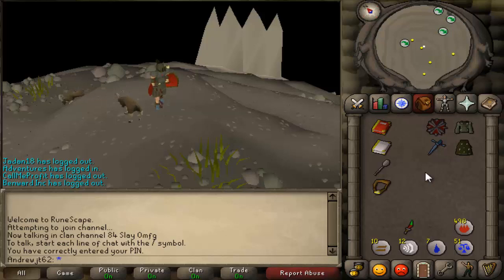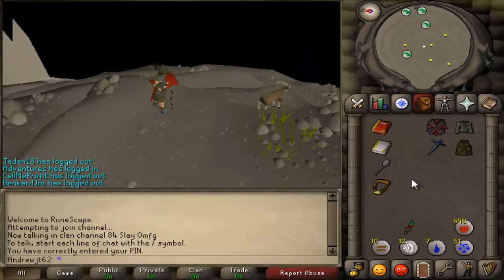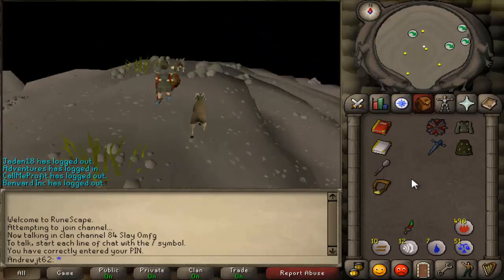If you look at Mod Reach's Twitter, there's actually pictures of him fighting the different bosses and using an AGS, so they actually do have the coding already existing within the game. Because keep in mind, this backup of the game that we're playing is of August 2007, and God Wars came out a little bit later in August 2007. So it's actually quite a current update for the time.